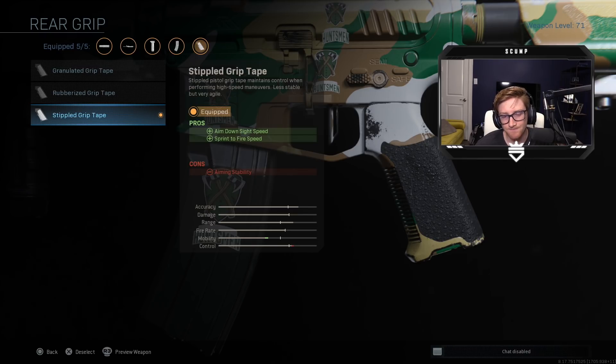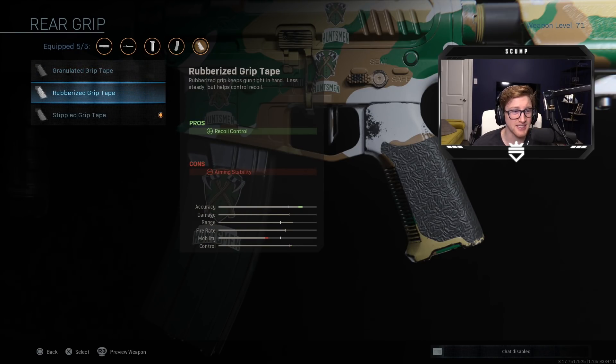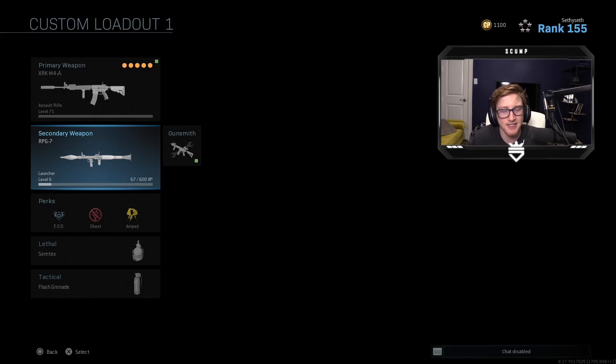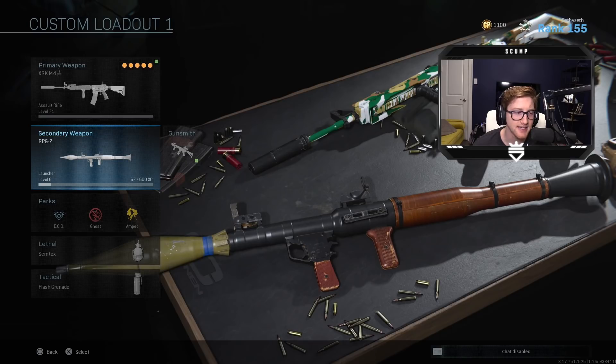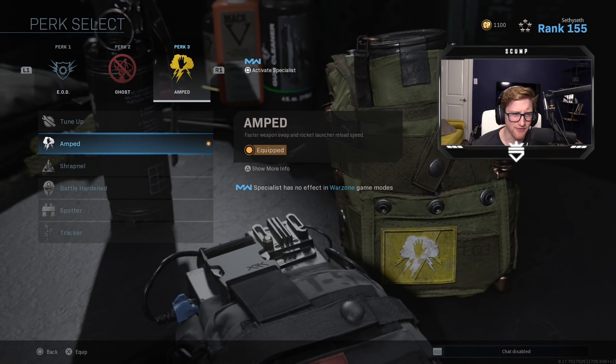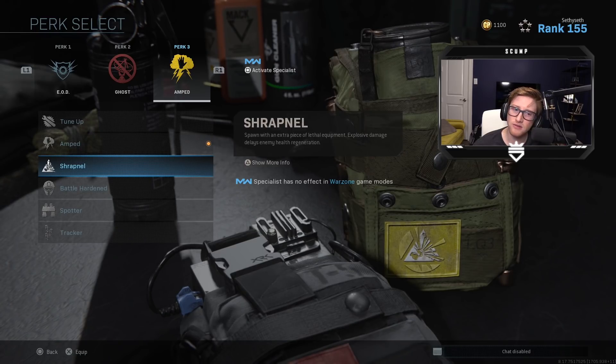Next, stipple grip tape. This is where you can get a little experimental with your class. I like stipple because you get that aim down sight and sprint to fire speed — it does help a lot. Granulated is another one I'd say you could use; the aiming stability and aim walking steadiness is really really good. Rubberized as well — recoil control and aiming stability, the recoil control with rubberized is insane, your gun's not going to recoil pretty much at all. But I like that boost of aim down sight and sprint to fire speed, so that's why I throw that on. Next RPG again — same reasoning as the MP7 class, want to be able to kill those vehicles. I actually have Amped on this class because it gives faster weapon swap and rocket launcher reload speed.